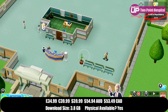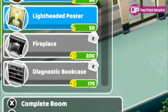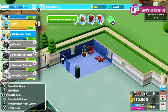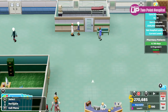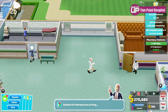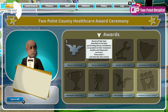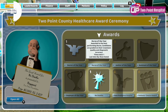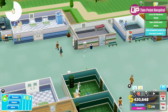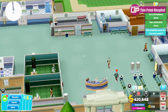With Two Point Hospital you're designing and planning the layout of a hospital, trying to cater for all different conditions. You research new conditions which gives you access to new machines, and you have certain criteria to meet before moving on to another hospital. The illnesses are absurd — there's one where people become starstruck and think they're Freddie Mercury, walking around dressed as him. The humour extends right down to the tannoy announcements with little quips here and there. It's a really very charming game.